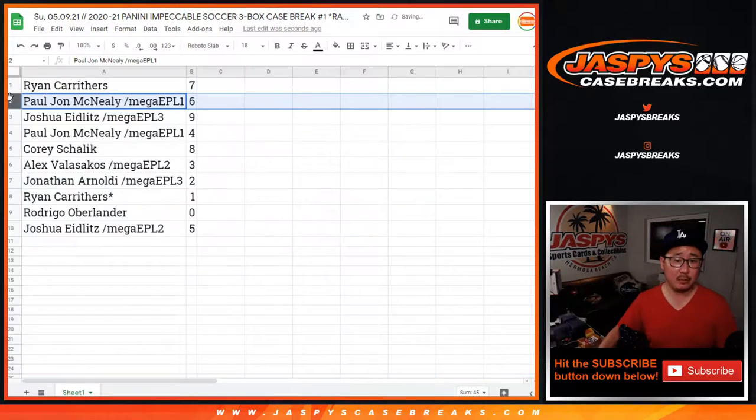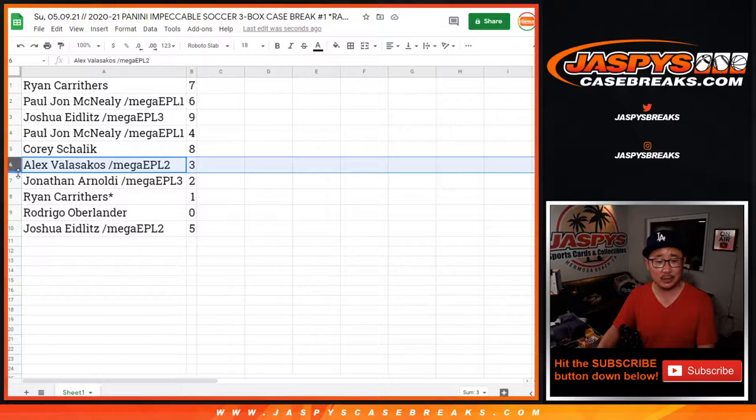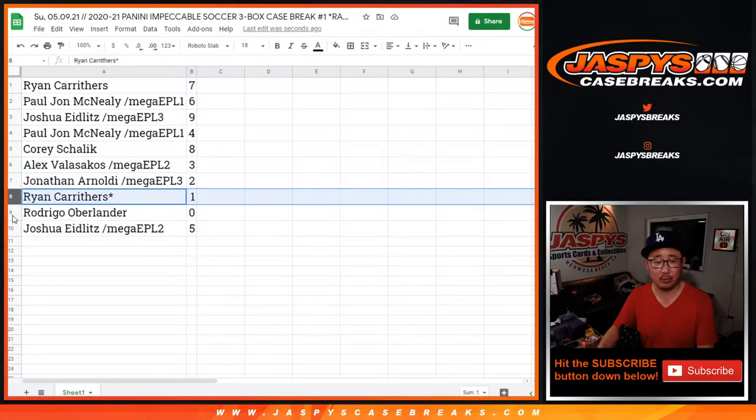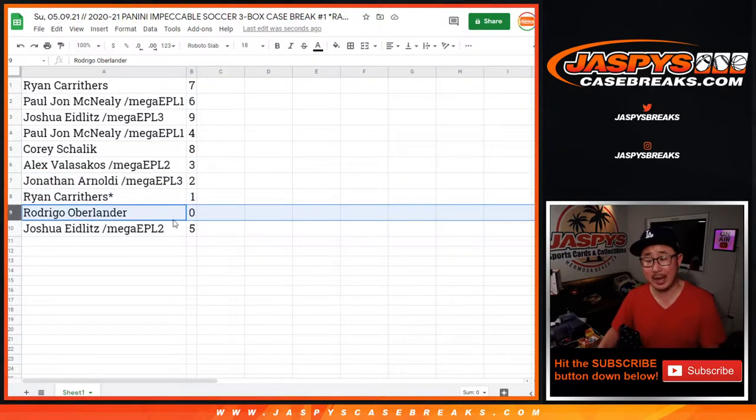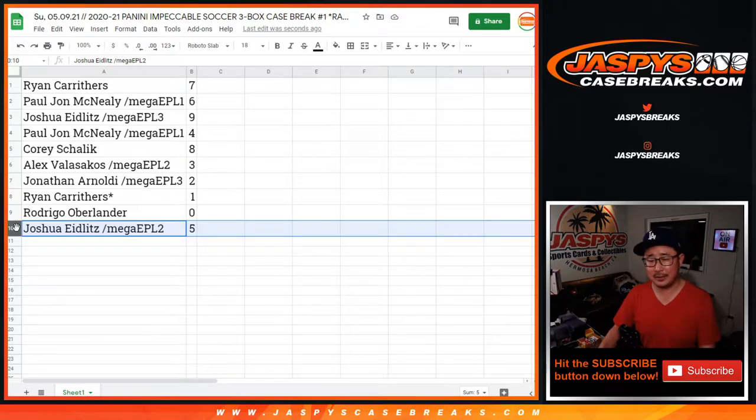Ryan with seven, PJ with six, Joshua with nine, PJ with four, Corey with eight, Alex with three, Jonathan with two, Ryan with one, Rodrigo with zero. So Rodrigo, you get any and all redemptions, including one-of-one redemptions for the three boxes we're about to pop open right now. Ryan, you'll still get live one-of-ones as it says in the description. Pretty rare occurrence, but just got to mention it just in case. Joshua with five.